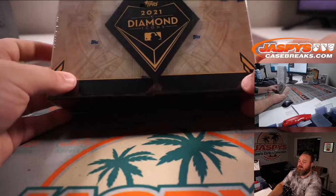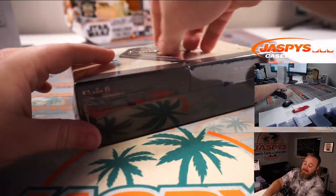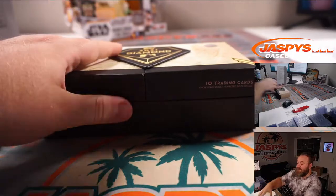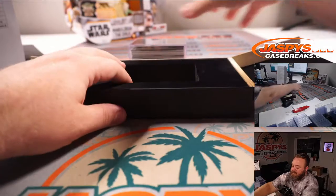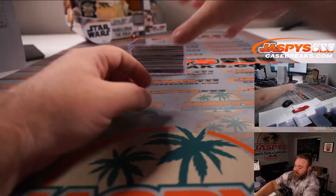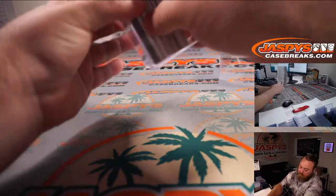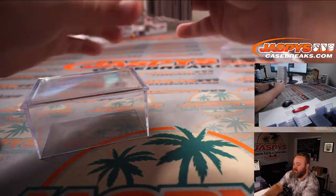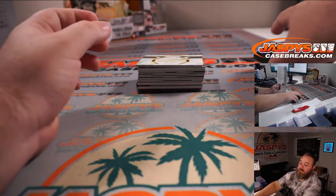And here's the last box for us. For those watching live, you guys will have first dibs — I will be posting another case of Diamond Icons as one-box breaks: breaks 17, 18, 19, and 20. That will be going into the store tonight. There is a booklet down on the bottom. Can't tell if it's a vertical booklet or not. Let's just hope something's pretty crazy.